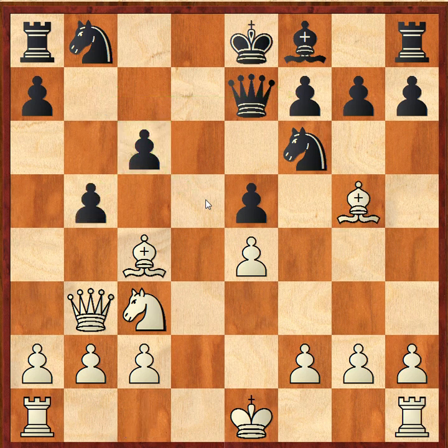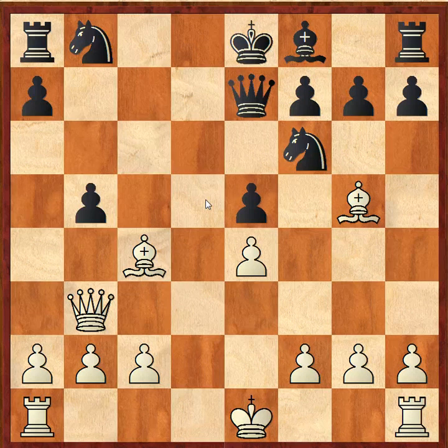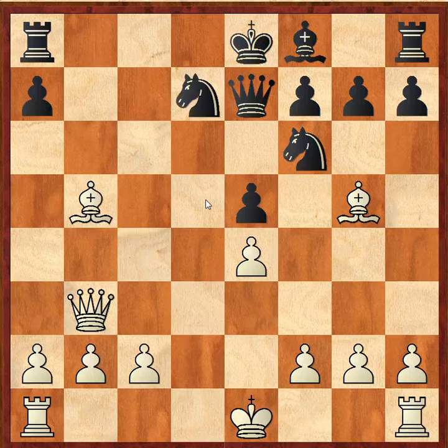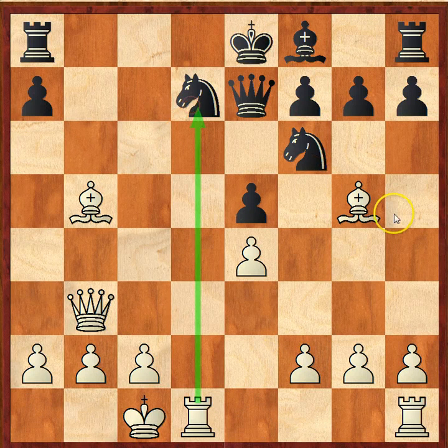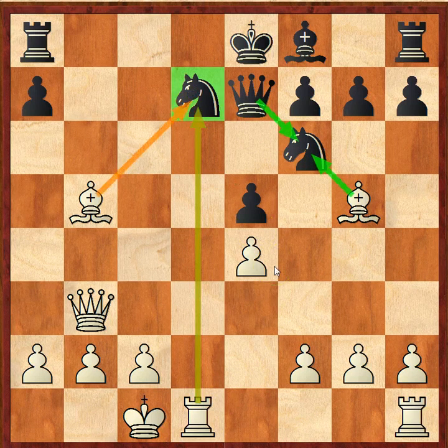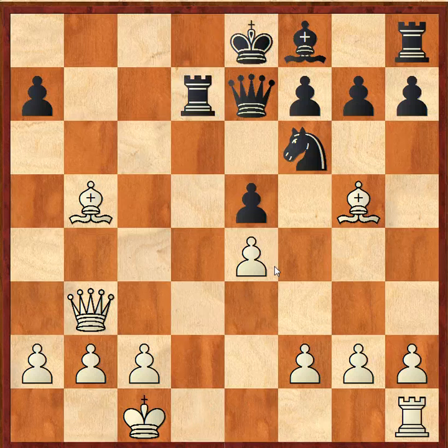Bishop out to g5. Here we see b5 — that is a mistake, allowing white to get this major attack. Knight takes b5, pawn takes back, bishop takes, check. The knight comes in to defend and now we have castles, putting a huge amount of pressure on this knight. The idea would be to take this knight on f6 after queen takes, then this knight on d7 would be free material. So the rook moves out to d8 to protect it, but Paul Morphy goes ahead and takes the knight anyway.